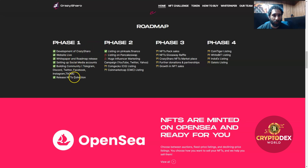Just know that you have to buy it with their native token. As we can see the phases here, they're doing very well — website live, community building, release of the NFT collections is the big one. Listing on PinkSale, which we'll take a look at in a second. Listing on PancakeSwap, huge influencer marketing, and they have NFT pack sales coming, raffles, marketplace, and partnerships.